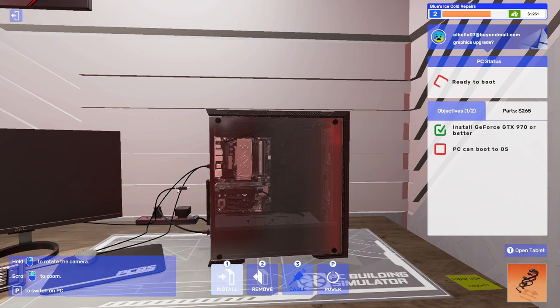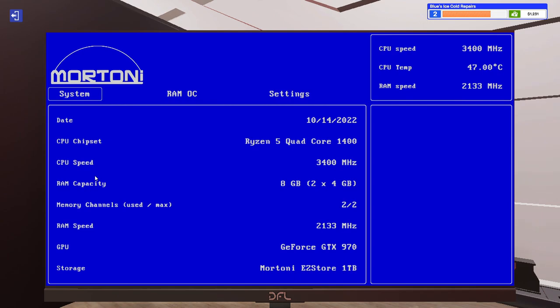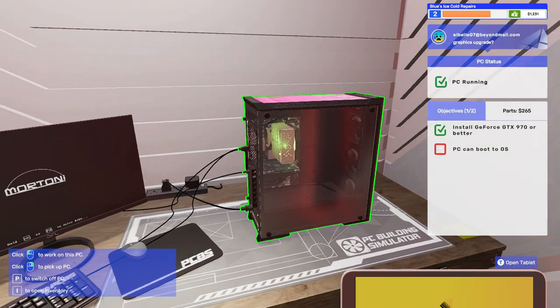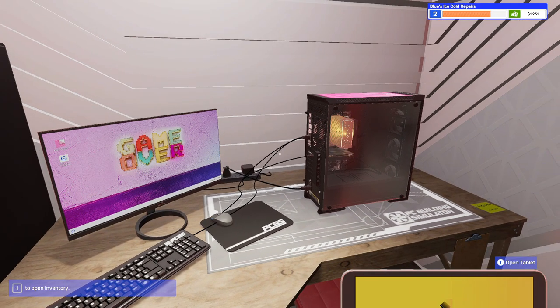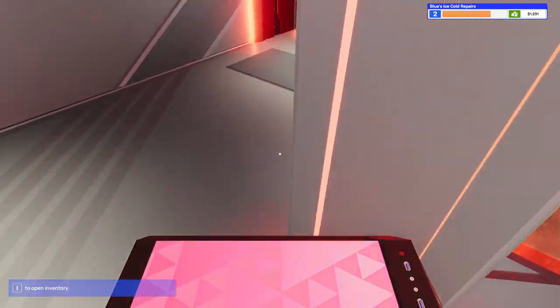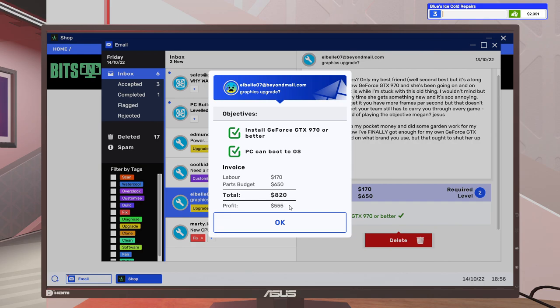One thing I've noticed about this game is there are some things that don't make sense, like the BIOS thing, which is extremely weird. For example, this customer gave us a price budget of $650 and that GPU cost about $270 — in normal repair shops when they give you a quote, are they really overcharging by that much? Anyway, this PC is done. Let's drop it off, collect money — $555 profit. Storefront unlocked! Renovate the storefront, allowing you to build and sell your own PCs.